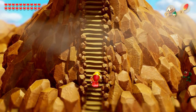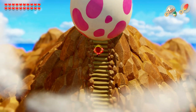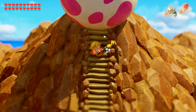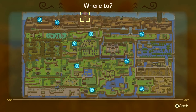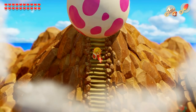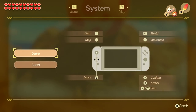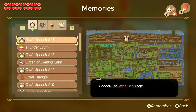Oh man, this is scary. I don't know what's going to happen. Maybe I have to play Marin's song or something — I actually have no clue what we're supposed to do. Looking at the owl's speech in memories: 'The Wind Fish sleeps long and dreamily in the egg above. When you play the eight instruments of the sirens in front of the egg, he will awaken. This is the only way for you to leave this island.'